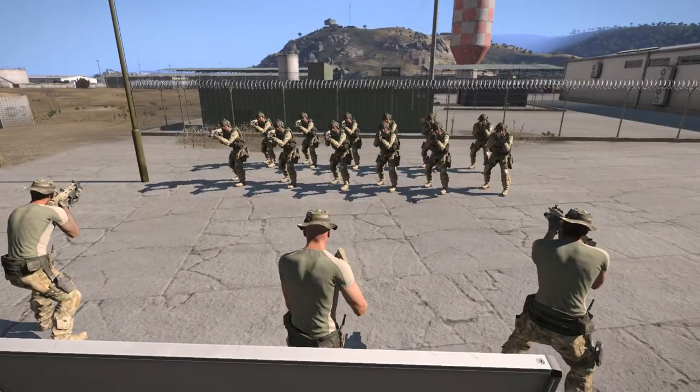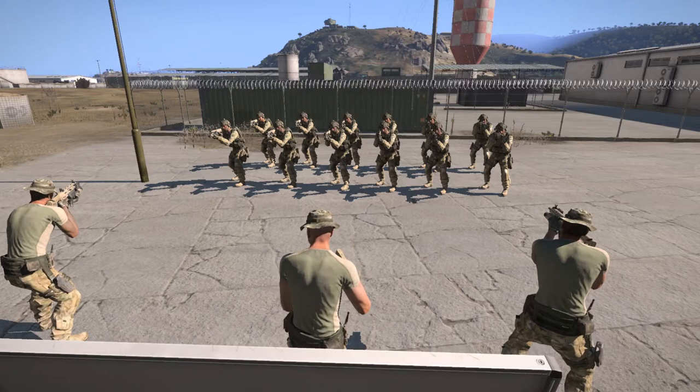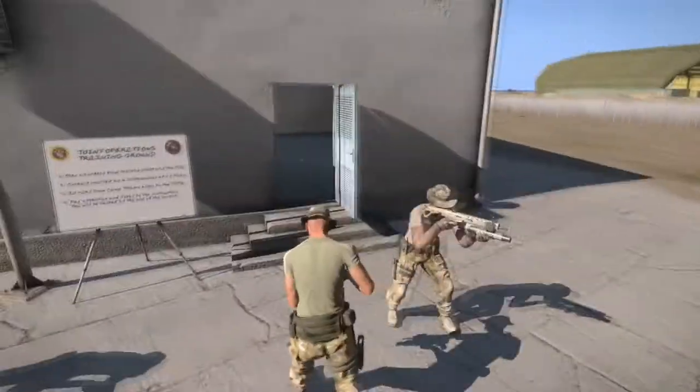At the start of each course you will find yourself here in the trainee staging area. Please remain in formation and at the position of attention until your instructors tell you otherwise. This is the location where the instructors will cover any rules or information specific to that day's block of instruction.